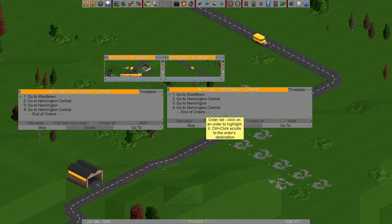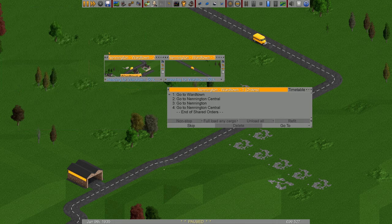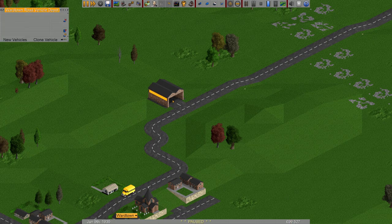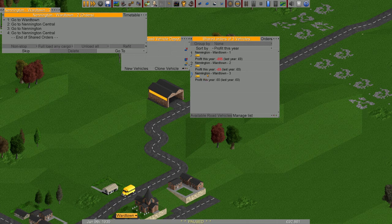Right now I've done that manually, but if one changes the other won't update automatically. I want them to share orders so if I change one, the other follows. So let's set up shared orders — pick bus number two, say 'go to', then control-click the other bus. Now we have shared orders, shown by the little button that appeared. We can see both Nennington Wartown One and Nennington Wartown Two listed there. Let's clone a third bus — cloning copies the order, but control-clicking makes it a shared order. Now bus number three is part of the shared group.